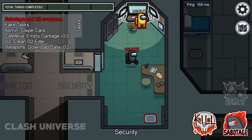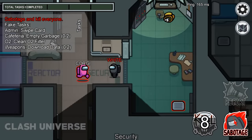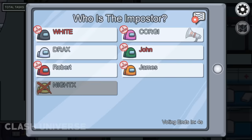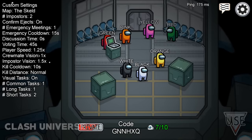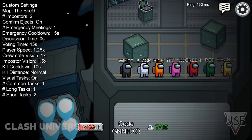Here's a good trick to fool people: you can use names of colors to confuse other players. When someone tries to vote you out, others get confused and vote out the player whose color matches your name. If you want to make the game really confusing, ask all your friends to change their name to the name of a color.